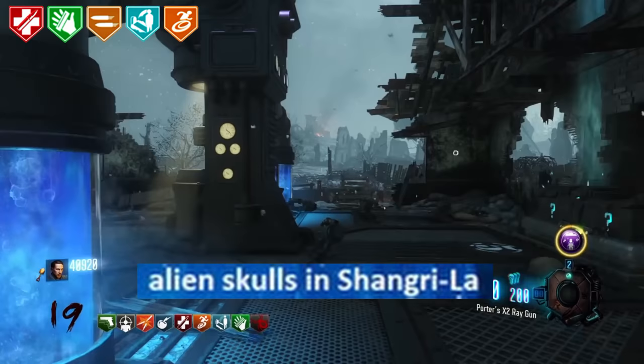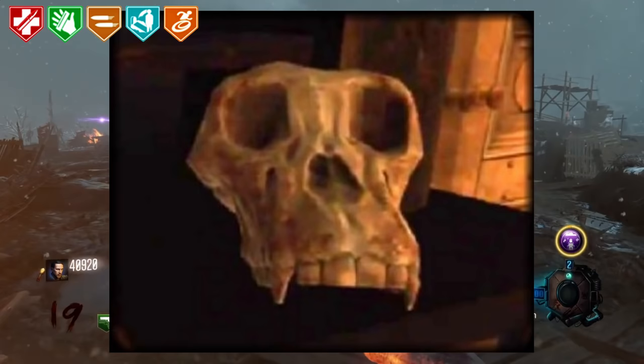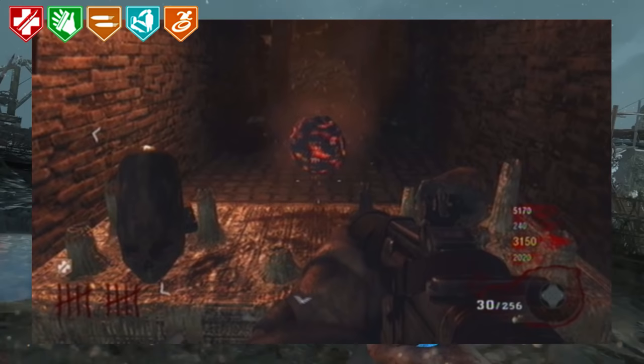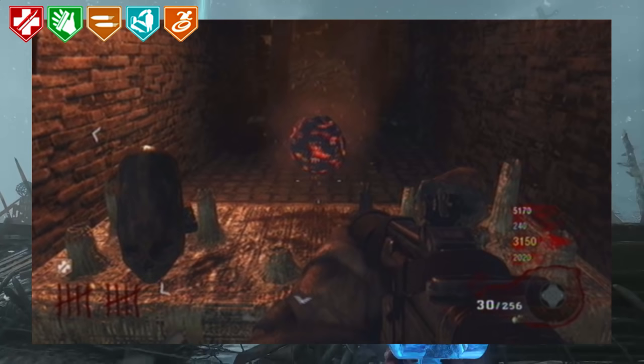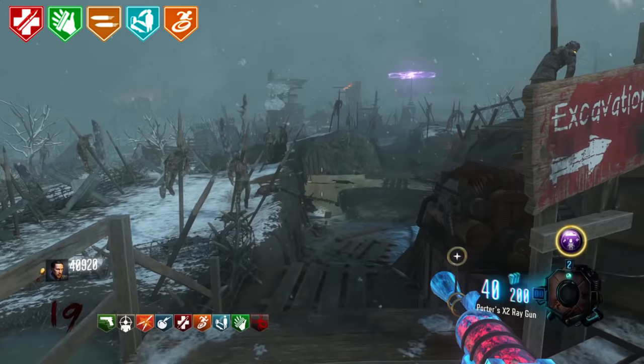Alien Skulls in Shangri-La. In Shangri-La there can be oddly shaped skulls seen around the map. The skulls do not appear to be human-shaped at all and don't really seem to be any kind of animal either — so are these aliens? There is a very deep rabbit hole to dive into with this and it is really interesting, but it would take way too long to explain in this video.